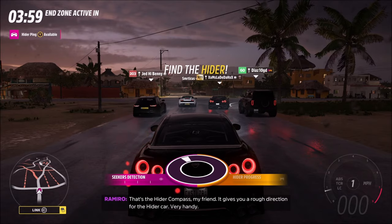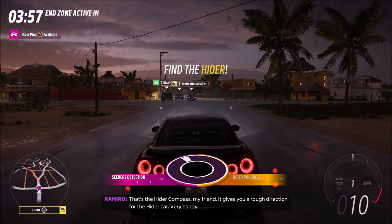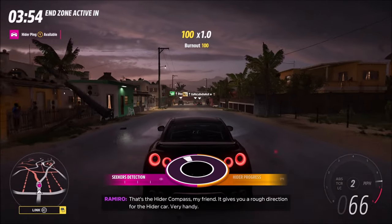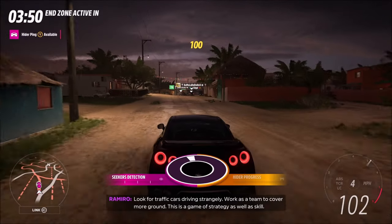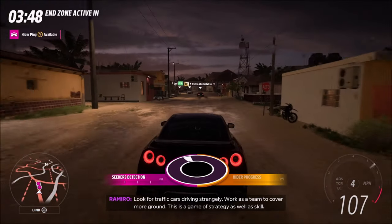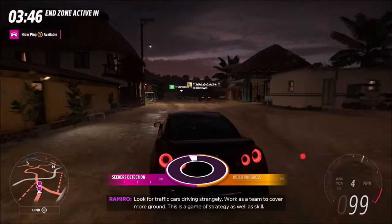That's the hider compass, my friend. It gives you a rough direction for the hider car — very handy. Look for traffic cars driving strangely. Work as a team to cover more ground. This is a game of strategy as well as skill.